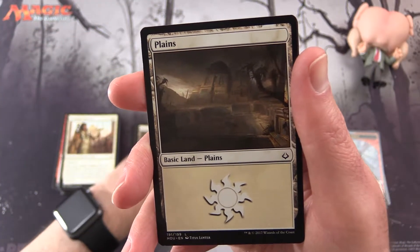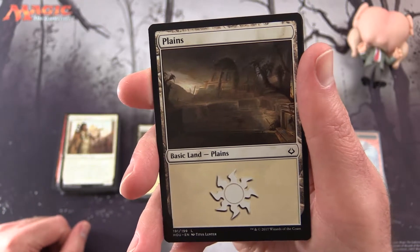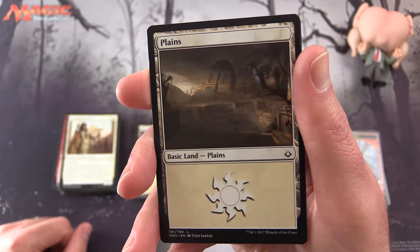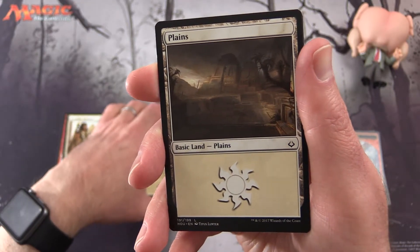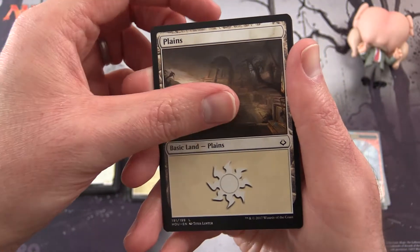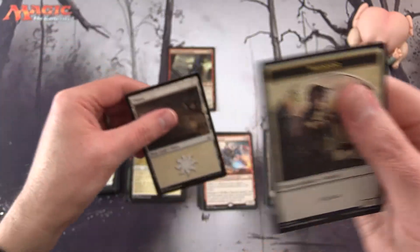No Mythic this time around, Mr. Bean. I'm having second thoughts about bringing you back — maybe we'll have to try another figure. We'll get a Plains and a Warrior Token.